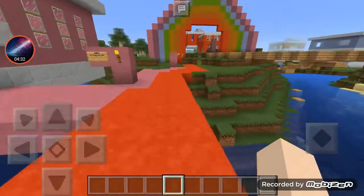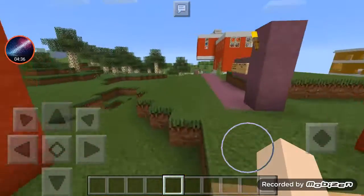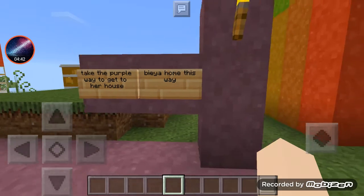I decorated all the insides of the houses except the ones for rent, because those need to be empty. And this is the one that's going to be Chelsea's — I'm going to play Chelsea.